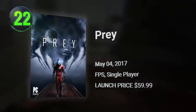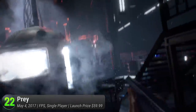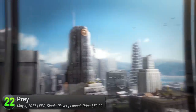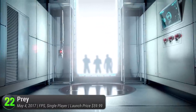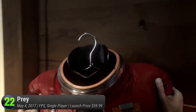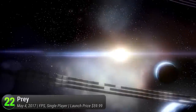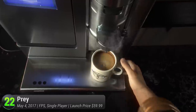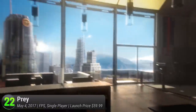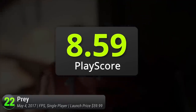Prey — the latest in Bethesda's long lineup of action RPGs. Arkane Studios finally escapes from development hell to bring us a stellar retelling of the popular Prey franchise. Set in an alternate universe, play as Morgan Yu as he joins the research team of Talos One and unwittingly signs himself up to a battle against hostile aliens. With unique weapons and his newfound supernatural abilities, help him escape his gruesome fate and find his way out of the facility. Developed by the same team that brought us Dishonored, Prey is sure to wow hardcore FPS fans. It has a PlayScore of 8.59.